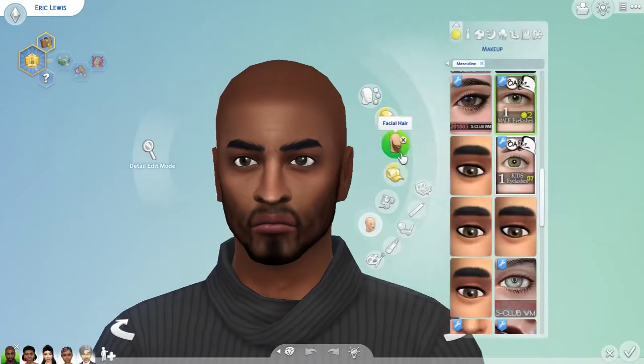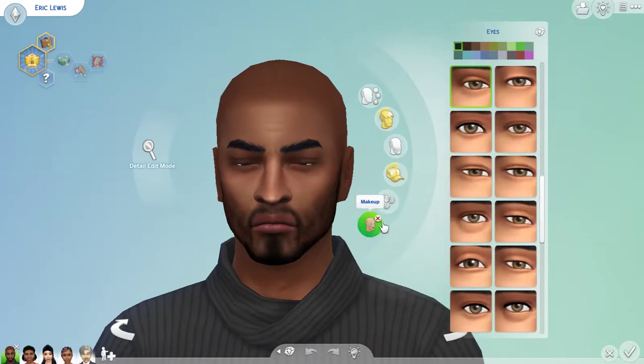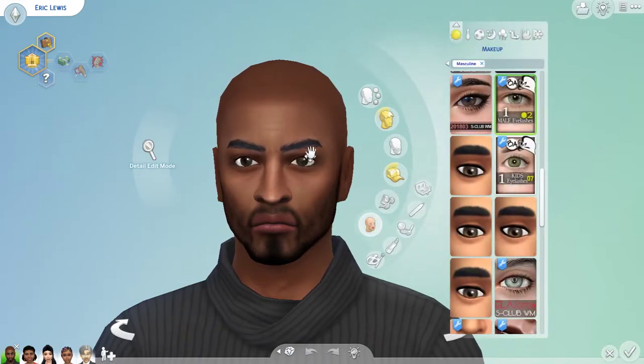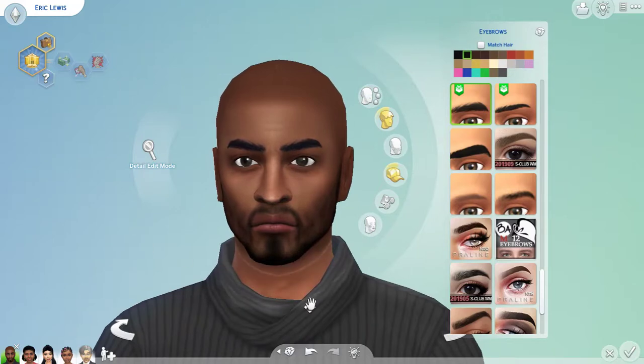I gave him CC eyelashes — the male eyelashes. For his eyebrows, these actually have a green mark meaning they used to be CC but the game has since made them a base game item — the green icon shows the original designer. But yeah, this is Eric up close. Let's do a spin around and we have Eric Lewis.